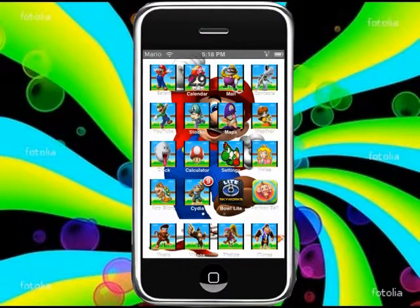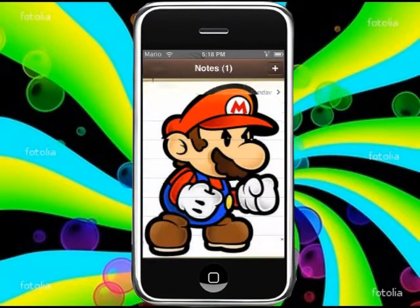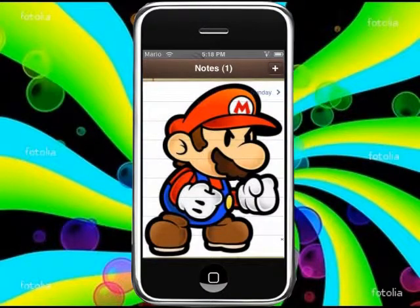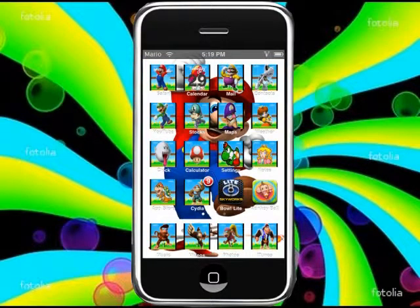In Notes, you have Mario as a cartoon guy doing some random thing. If you add a new note, you'll be writing on a Luigi character — he's a cartoon holding up the peace sign, which is kind of random. I don't really know what he's doing, but there you go.